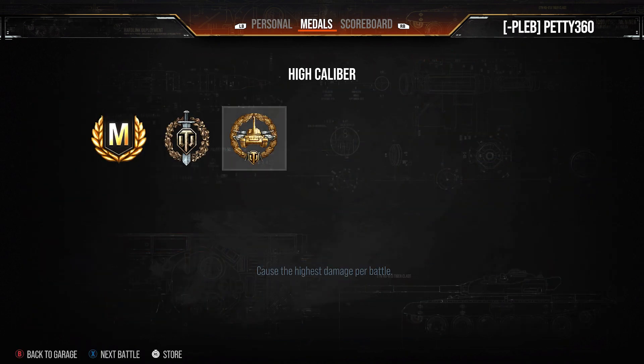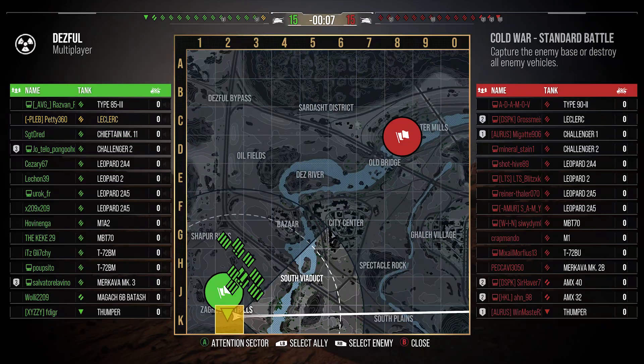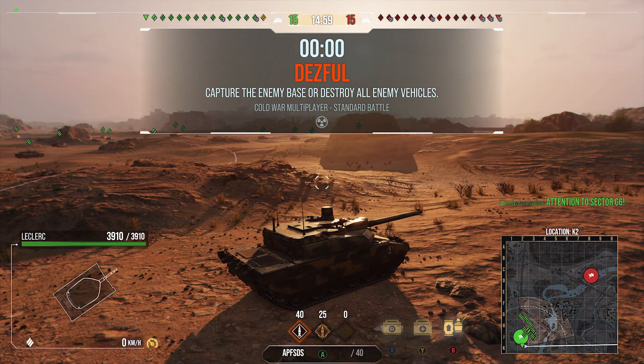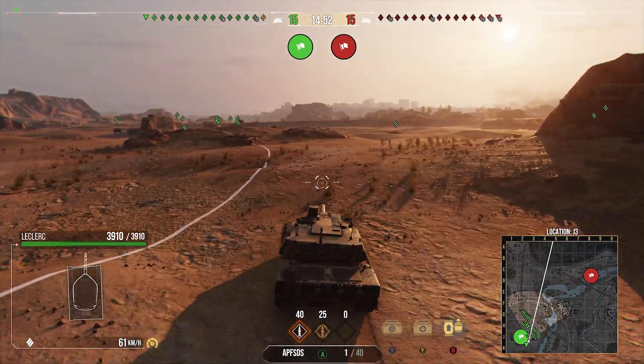In that first game we finished with Ace Tanker, Top Gun, High Calibre, 1,683 base XP for 11,000 damage and 7 kills - about 13k combined. Pretty damn nice game for the Leclerc. It really showed off what this tank can do: it can DPM people, get about pretty damn well, the gun is pretty nice - although sometimes it does like to miss - and the penetration is pretty damn nice. I just sometimes miss that 20mm autocannon from the tank before.